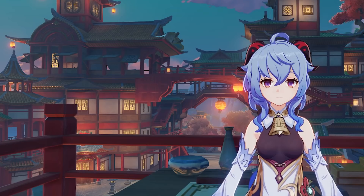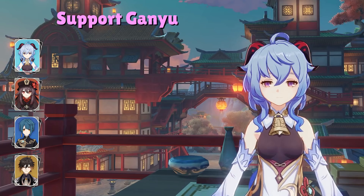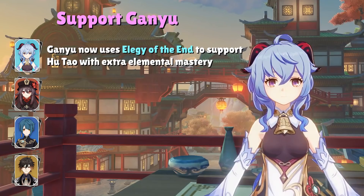If you want to use Elegy of the End instead of Mo'un's Moon, we can use what I like to call the 'Pay to Win Liyue team.' This is essentially a standard Hu Tao team, but we swap Albedo for Ganyu. Ganyu and Xingqiu are able to freeze enemies, allowing Hu Tao to deal melt damage with her charge attacks instead of vaporize damage. Elegy of the End also provides extra elemental mastery to Hu Tao, which is what makes Ganyu such an unexpected support. However, if you don't have Elegy of the End, I'd typically avoid using Ganyu and Hu Tao together because both are very valuable DPS characters.